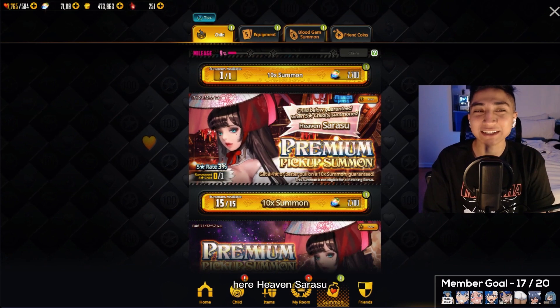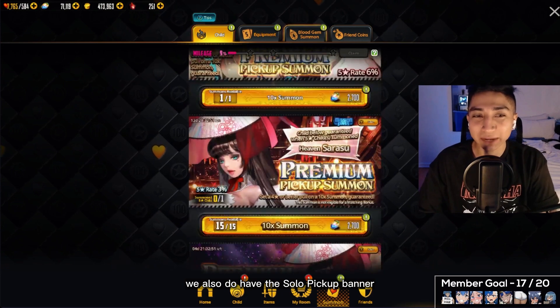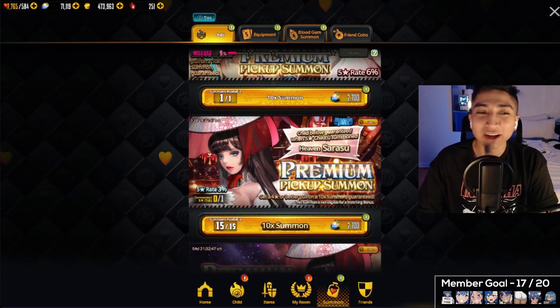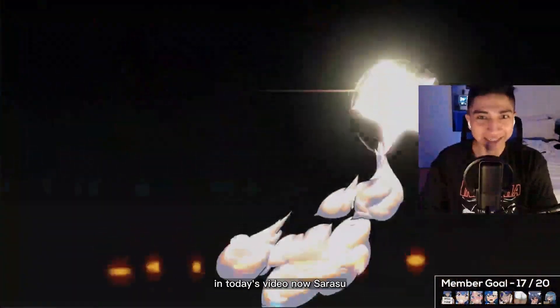Here she is — Heaven Sarasu — with her guaranteed upon summoning banner. We also do have the solo pickup banner if you would like to go for additional copies of this character. Without any further ado, let's get started with the summons and hopefully we manage to pull her fairly quickly.